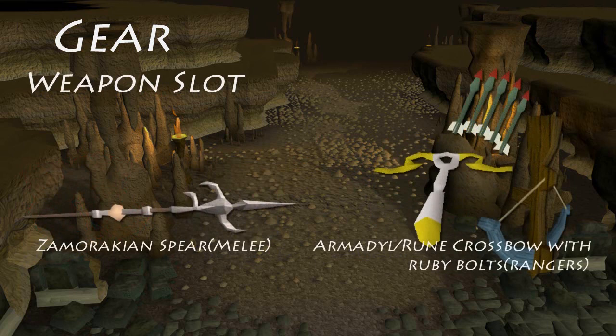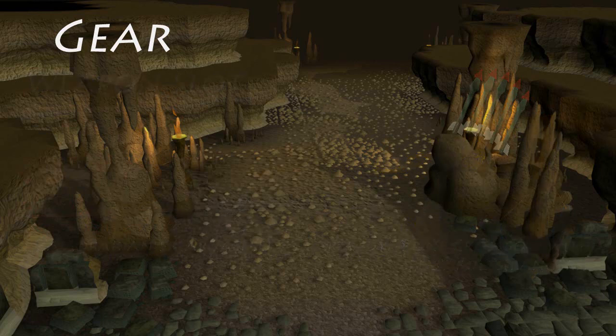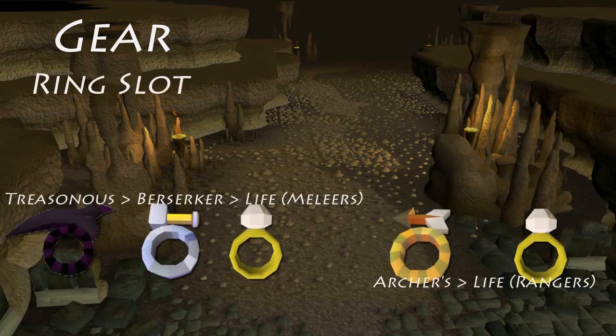For the weapon slot, the best choice for melee is the Zamorakian Spear, and for rangers the best choice is the Armadyl Crossbow, but you can always bring a rune crossbow as the difference isn't that much. On the ring slot, the best choice for melee is the Treasonous Ring for the stab attack bonus, but you can always choose to use the Berserker Ring for the strength bonus. If you are a ranger, you can always use the Archers Ring. All these options are great, but it's really easy to die at the Corporal Beast, so unless you are on a free-for-all team and want the best bonus possible, the best choice here is the Ring of Life.